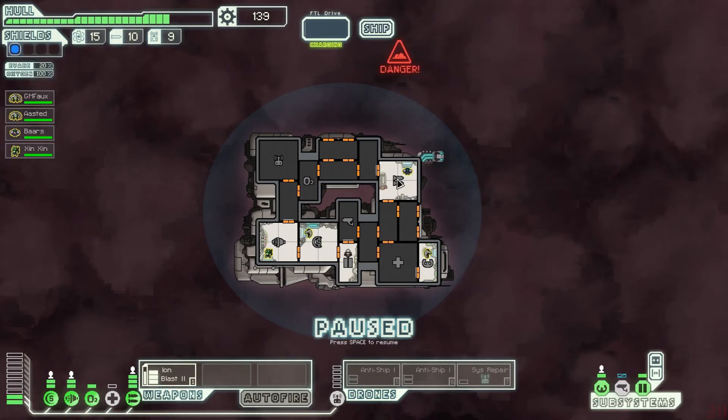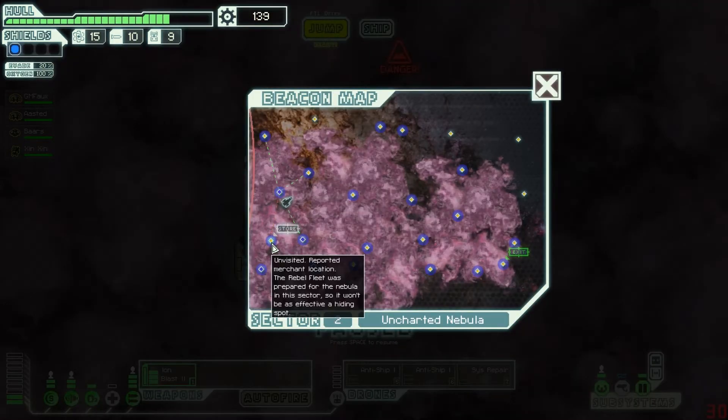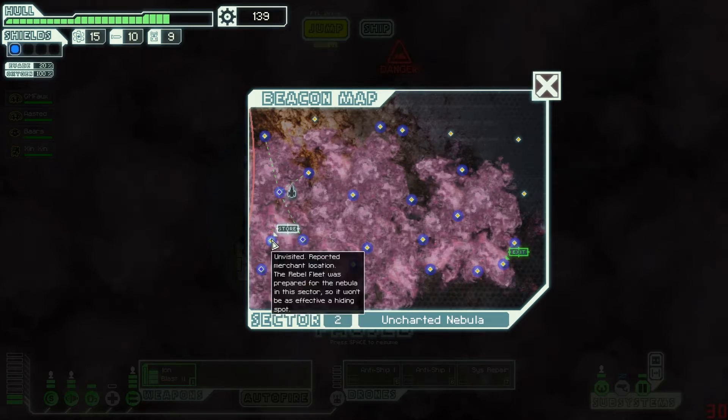Alright, we are achievement hunting. Don't be fooled, we're not actually doing well — this is just easy, we're basically cheating, but that's okay. This is how we're going to unlock extra ship layouts. Unlocking the ship layouts just would have taken ages if we did it on normal, so we said screw that. We're going to unpause, we're going to jump to this store because we've already visited every other place nearby this store.